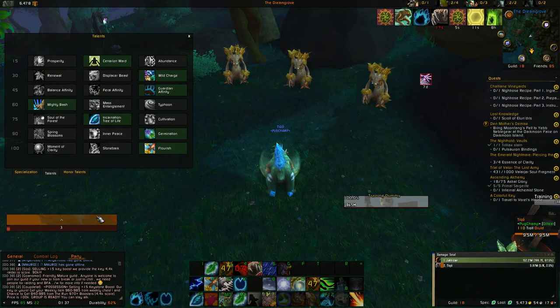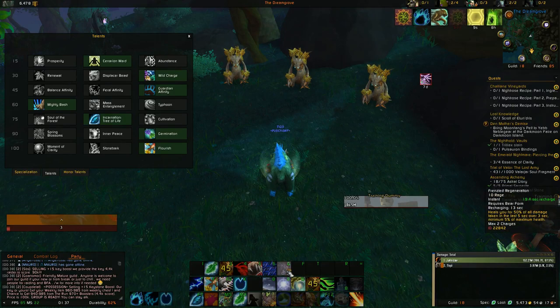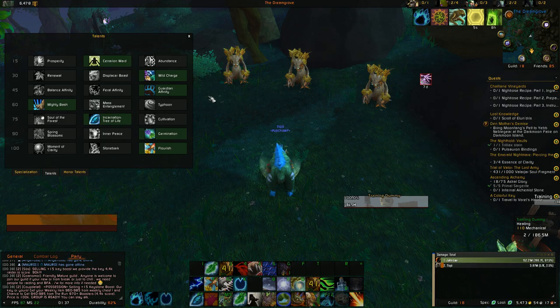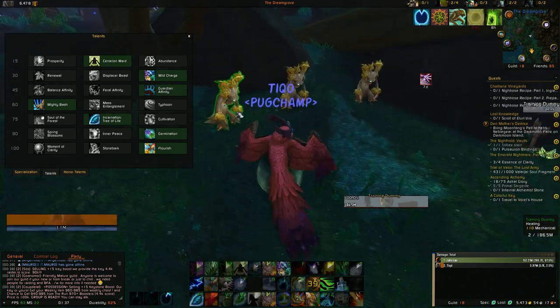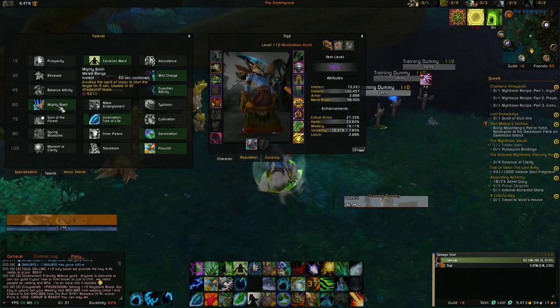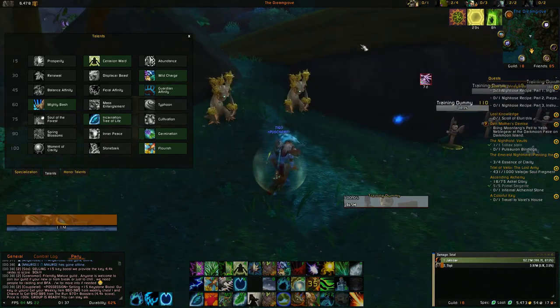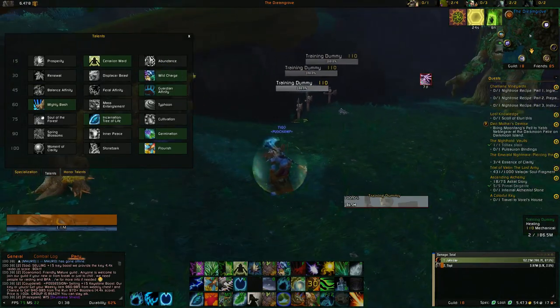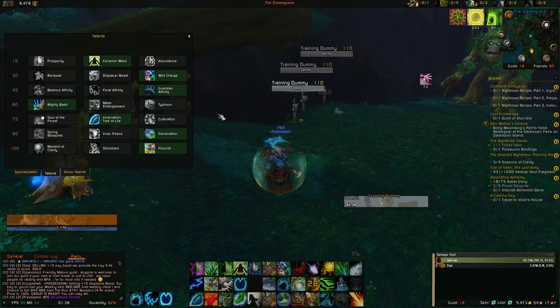Because targets are attacking you, Rage is going to be high, so you can easily use Frenzied Regeneration. If you're getting hit really hard you can even use Iron Fur, which just makes you indestructible. You also want to use Mighty Bash so that if a melee is on top of you, you can quickly stun them and get away with Wild Charge or Displacer Beast.